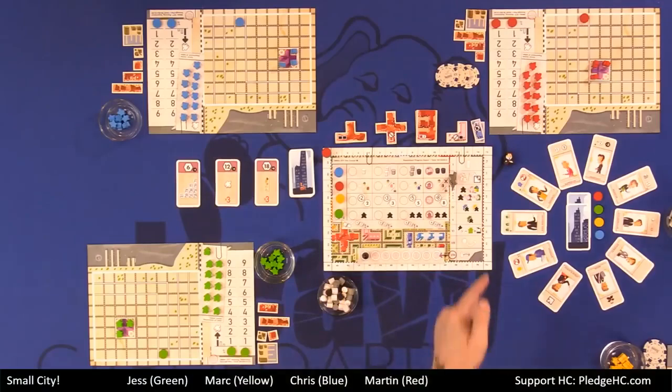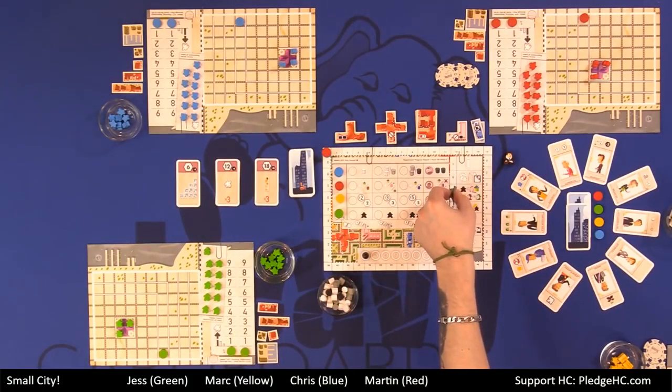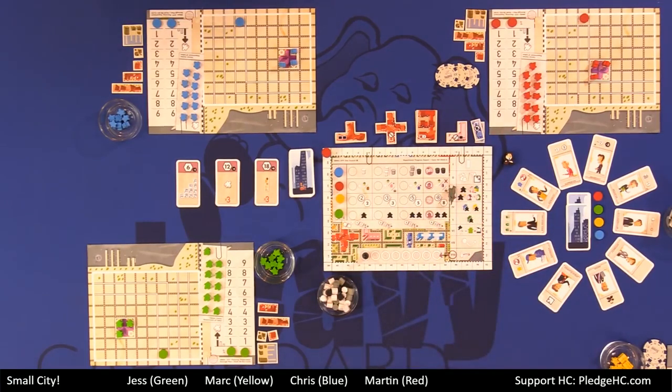That's the chunk of the game — building and figuring out how all these things are going to fit in your Small City. Now phase three, called the move citizens phase: what we're going to be doing is moving our little meeples around our city in order to generate things.